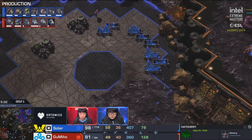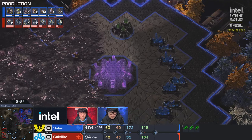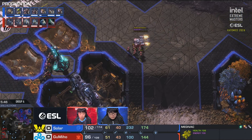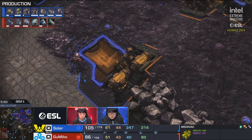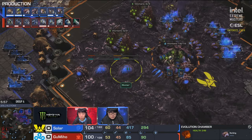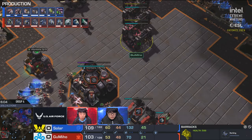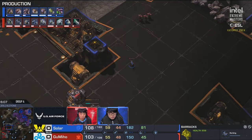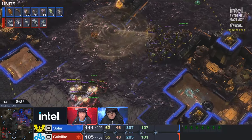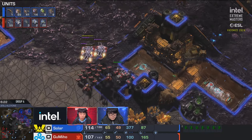The question is where he's going to build it — to the left of the natural or at the three o'clock position? Both are valuable options. Gumiho's done a great job economically transitioning — he hasn't committed too much to the attack, going into economy and upgrades with only a very slight delay. Has he kept Solar off balance enough? Solar's double evo chambers are coming in, his fourth base and baneling speed are going. Solar's about a minute behind in upgrades, but only a five worker advantage for Solar.